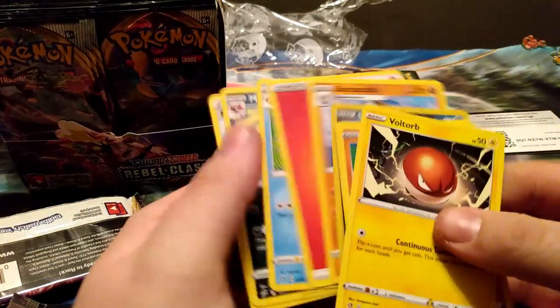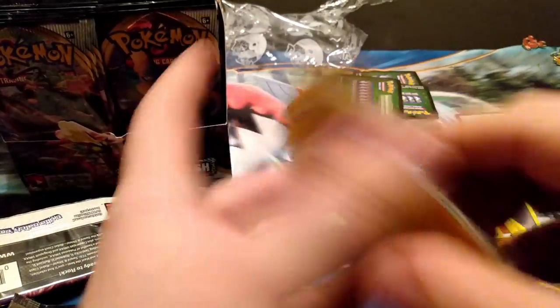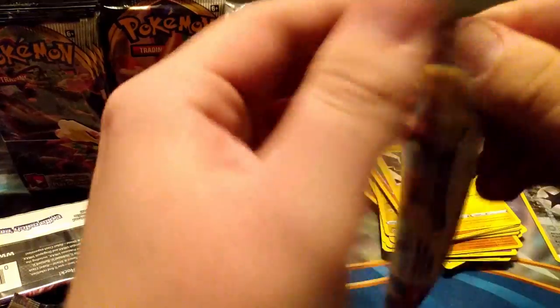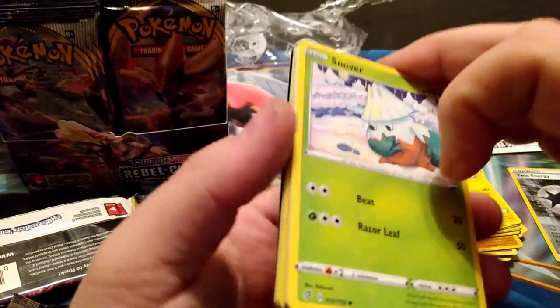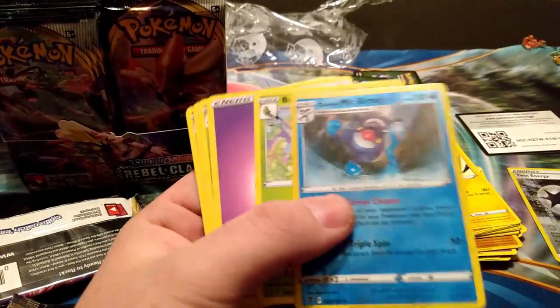We're not gonna do the card trick for this one — Clauncher and a Stunfisk along with healing items, nothing too crazy. That is A-OK. I really want to get one of the gold Secret Rares or like a full art Boss's Orders or something like that.